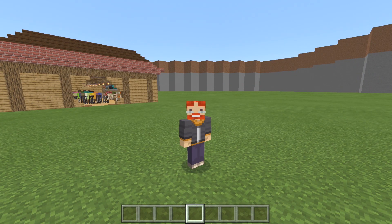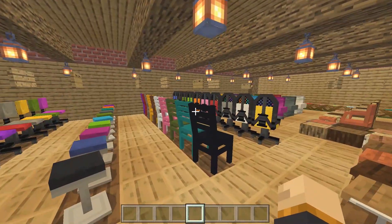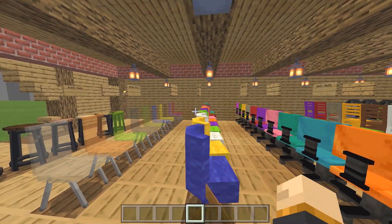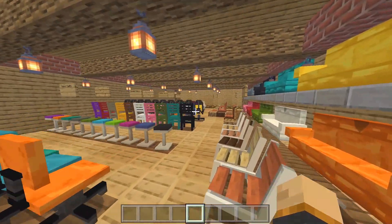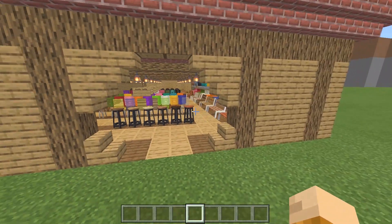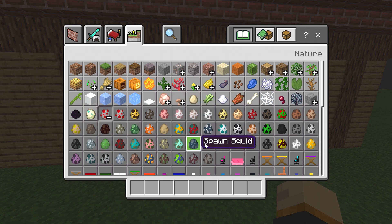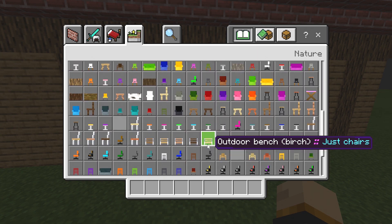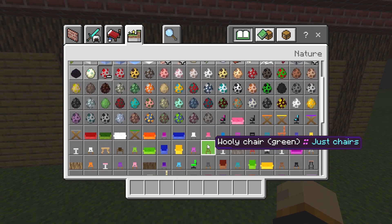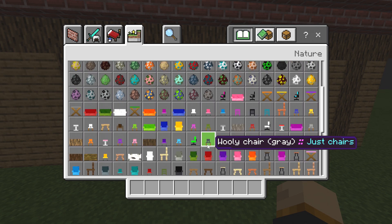This is the Chairs add-on created by Code and Reagan, and as you can see there are all kinds of chairs in the game. If I show you the spawn eggs, look at how many there are. You can literally have a chair for pretty much any kind of build that you're working on.